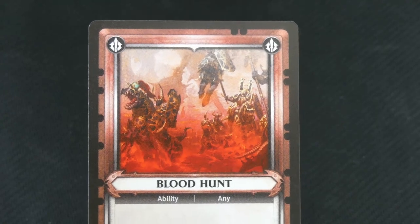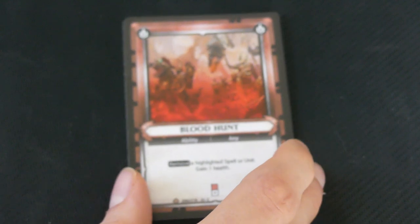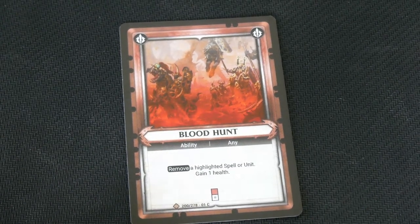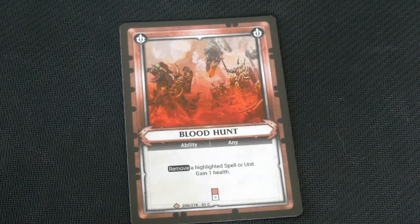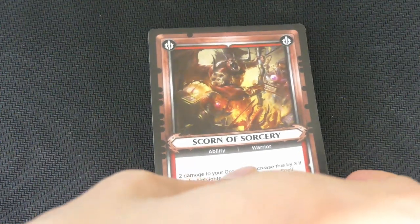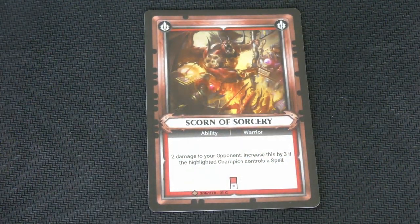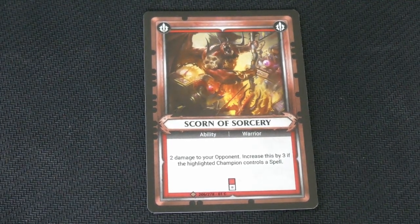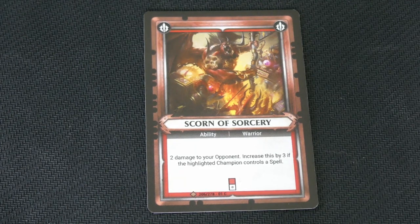This one says 1 damage to your opponent, increases by 1 for each highlighted disengaged champion — that's your own champion. It's called Blood Hunt. This one is called Scorn of Sorcery, and it can only be played by warriors: 2 damage to your opponent, increases by 3 if the highlighted champion controls a spell.